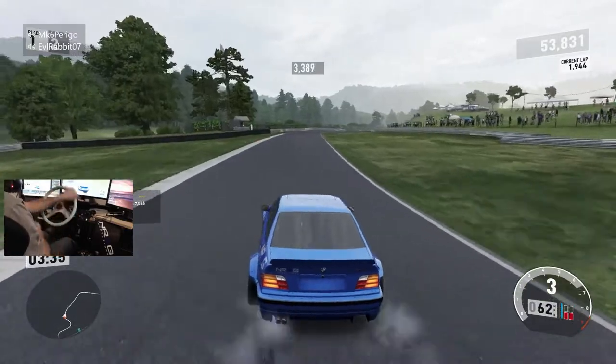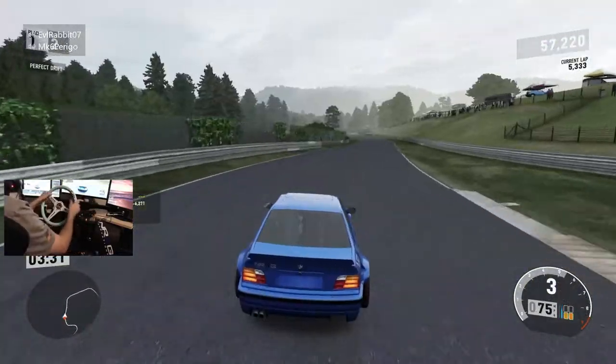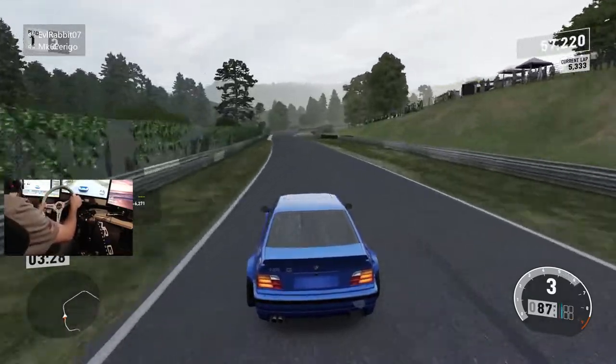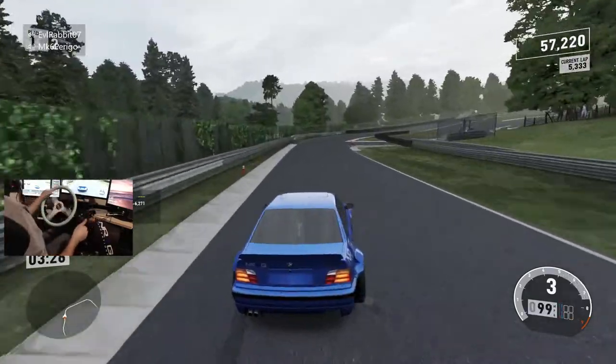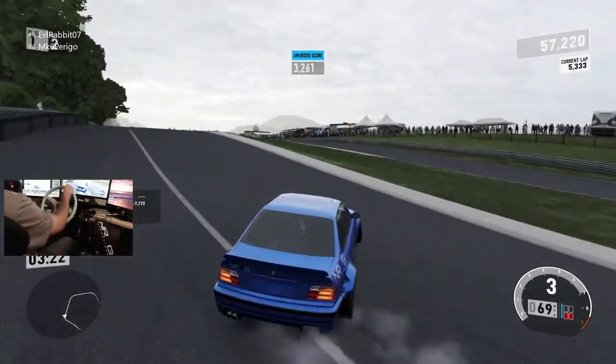I was able to throw it that way without handbrake, just using the weight of the car, which is good — stiffer suspension works well for e-braking entries and hard entries. But when you're trying to do a flowing tandem, a little bit of body roll is okay.